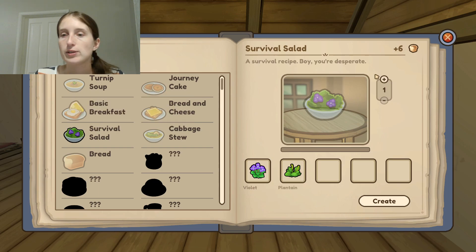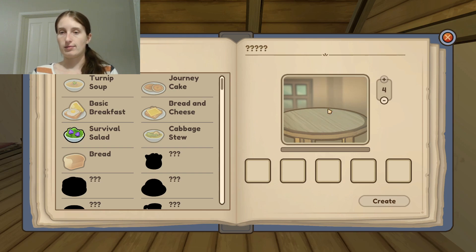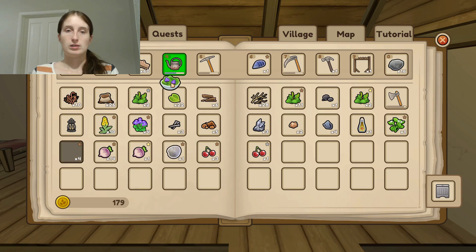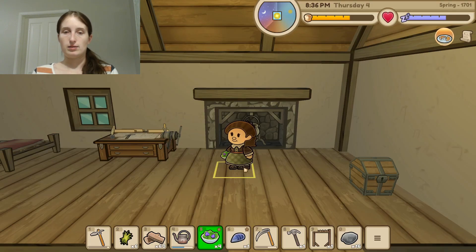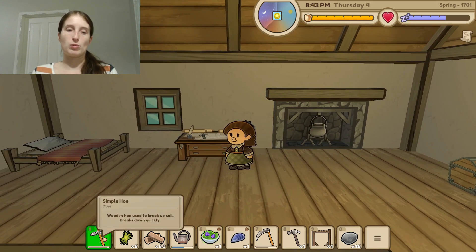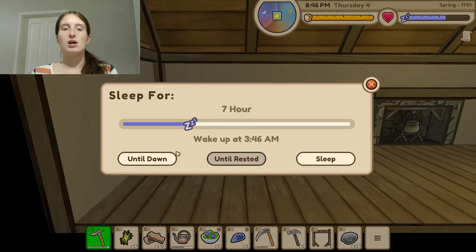We can make a survival salad — let's make as many as we can, up to four. Then we'll eat some of it and call it a day for this episode. Let's eat salad until we're full. That leaves us with one salad for tomorrow morning. Sleep until dawn.